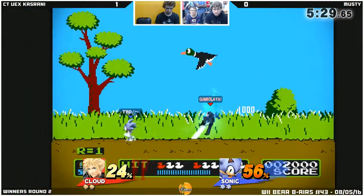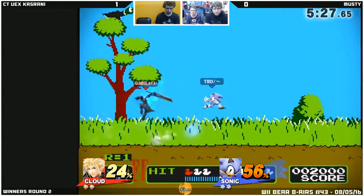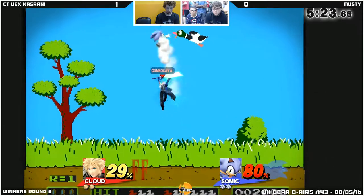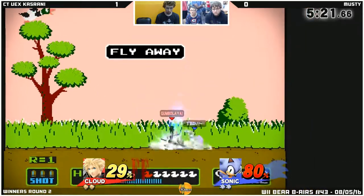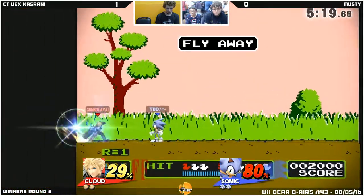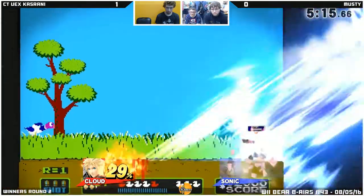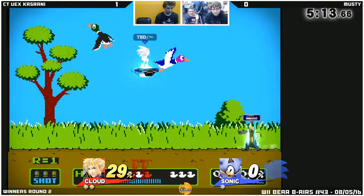It was weird that Vex shielded that — could have backed away a little bit and tried to get another attack in. Musty, most of the time, is just not finding any purchase with those back airs. Rolled back, but it's not gonna escape the Blade Beam. And another back air response off the dash attack recovery.